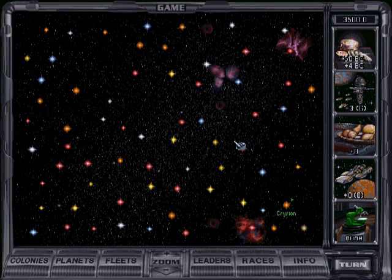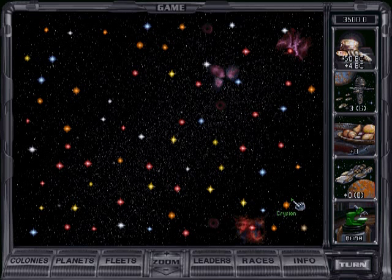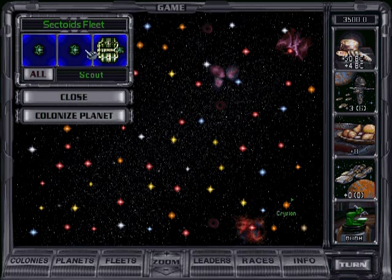And I'm back with Let's Play Master of Orion 2. We have a quite okay starting system and 3 ships: 2 scouts and a colony ship, which we'll use to scout our neighboring systems.